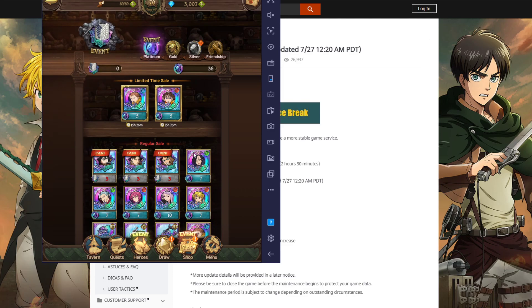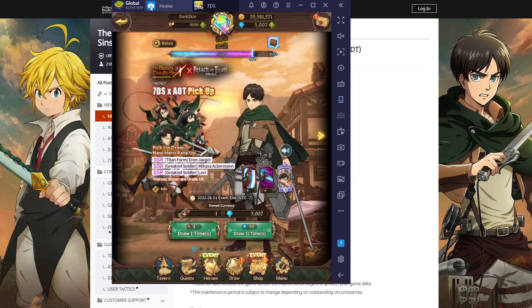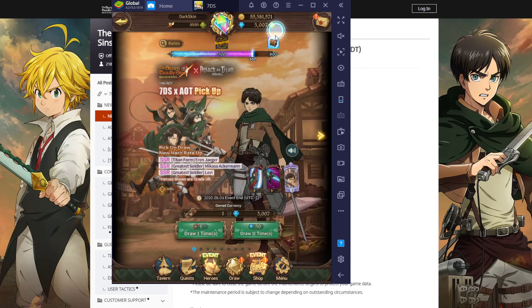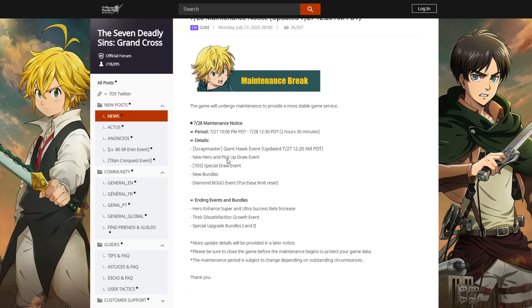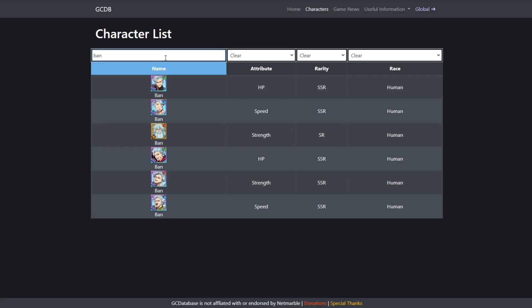Green Escanor too — those are the only two that are really fire. I might dupe Red Demon Meliodas, I'm not sure. But what I do know is if that banner comes out, it's going to be amazing. I also now have over 3,000 gems, so there's that.